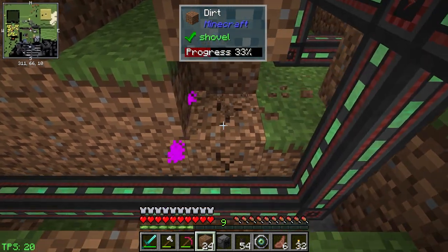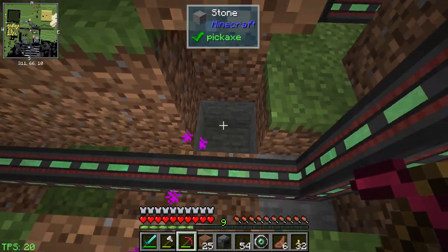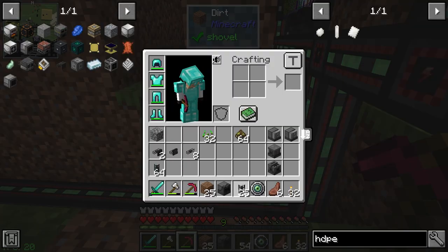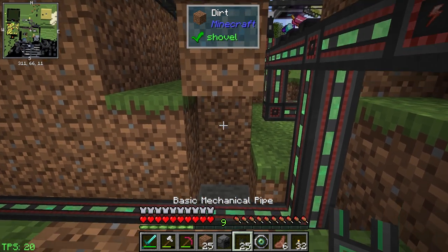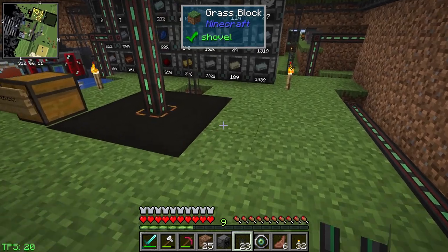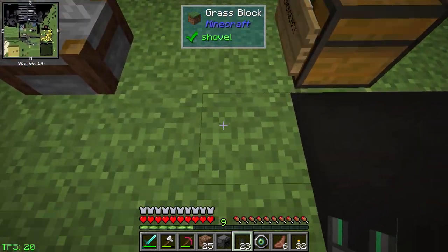We'd run a water pipe underneath here — I'd like the pipe to come out right there. So let's run a line. Can we get around here? We've got so much stuff going on, maybe we have to go around this side.